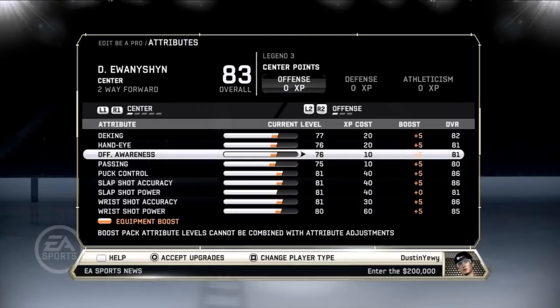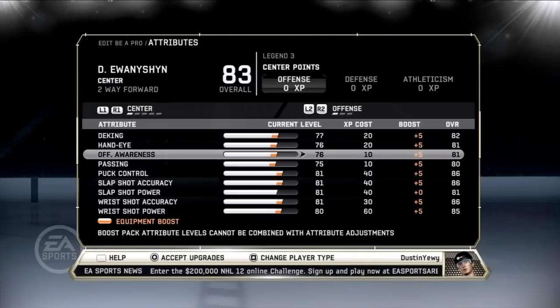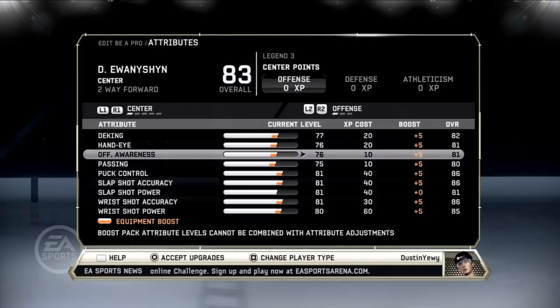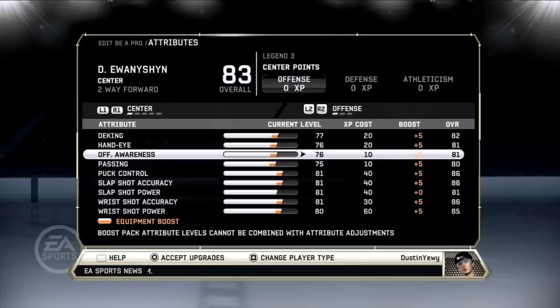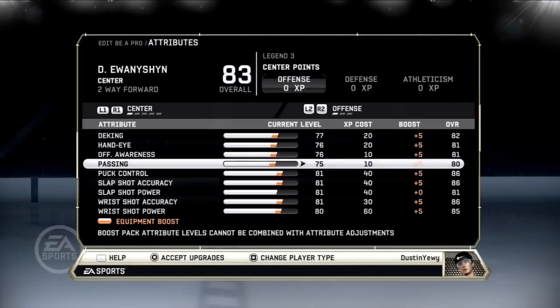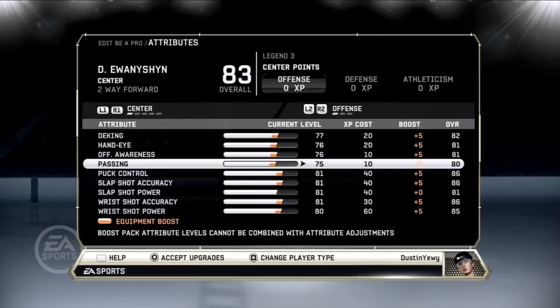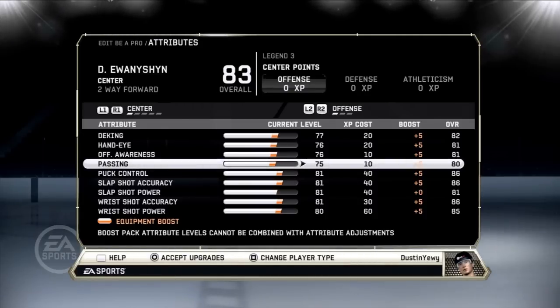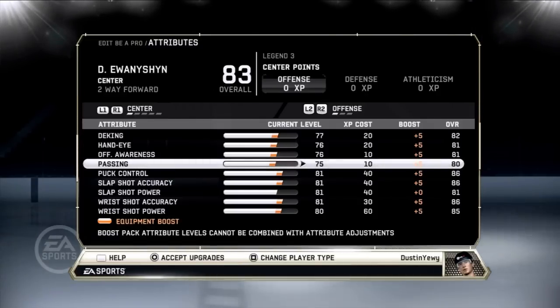I think offensive awareness is for receiving passes and picking up loose pucks. I have a plus 5 so it is 81. As a center you want to help out your team, so picking up those loose pucks and scoring goals is important. Passing is 75 with a plus 5, going up to 80. The most recent tuner kind of screwed up passing — regardless of how good your passing was, it sometimes goes wonky even when you direct your pass correctly.